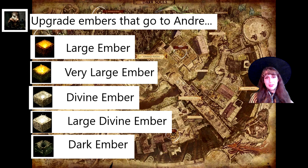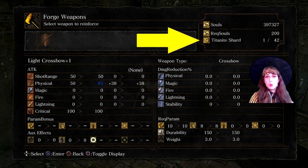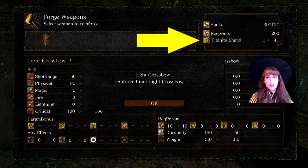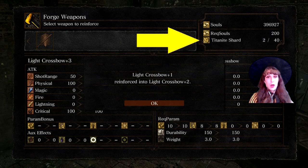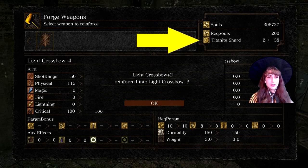Andre in Undead Parish can be given these embers. Here is a typical upgrade to plus 5. Once a weapon is at plus 5, it can be modified to other types of upgrades like Divine and Fire. The basic upgrades use Titanite Shards, which are fairly easy to accumulate or be purchased. Notice the arrow is pointing to the required component needed for the upgrade. Always pay close attention to materials used in upgrades.